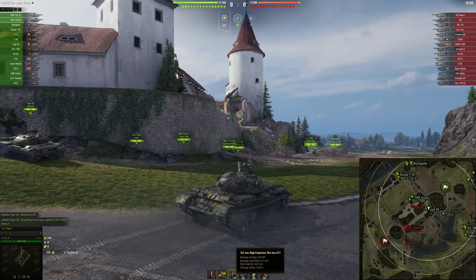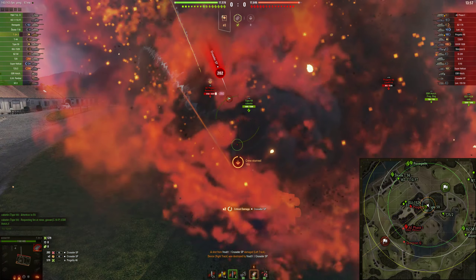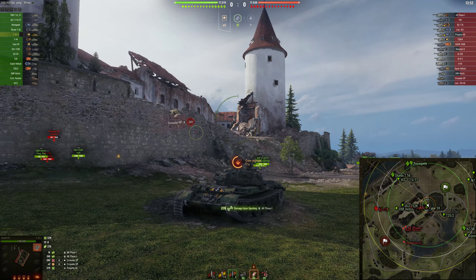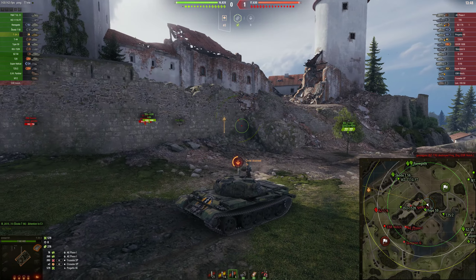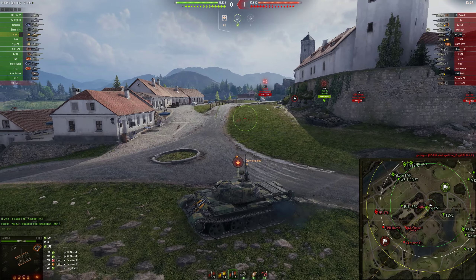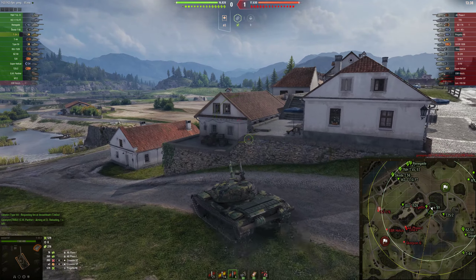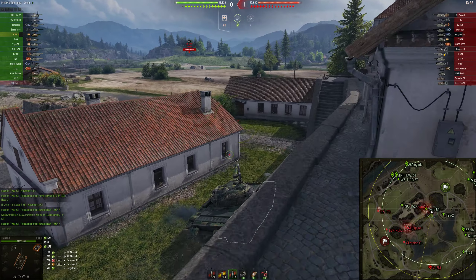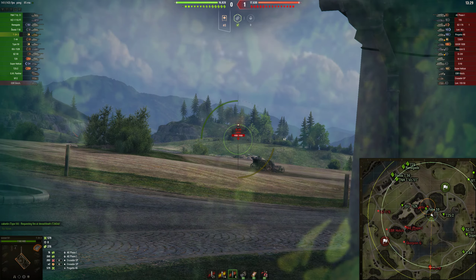One thing I noticed is the A Phase One is not something I want to fight, and I also have HE loaded at 61mm of pen. I kind of expected the Progetto to poke us from that top section, but that did not happen. We're going to rotate out because I don't want to fight the Super Pershing either. I see no reason to sit there and trade shots with my inaccurate gun.